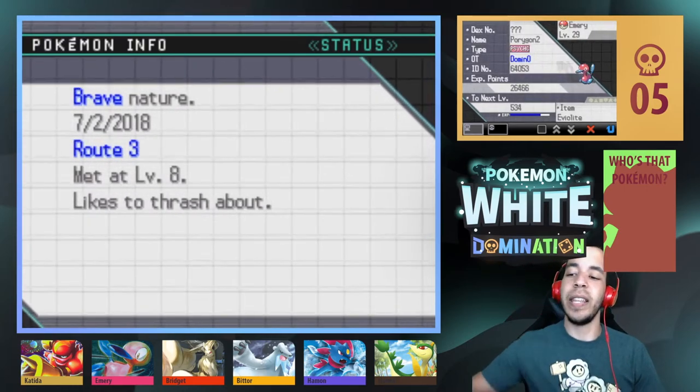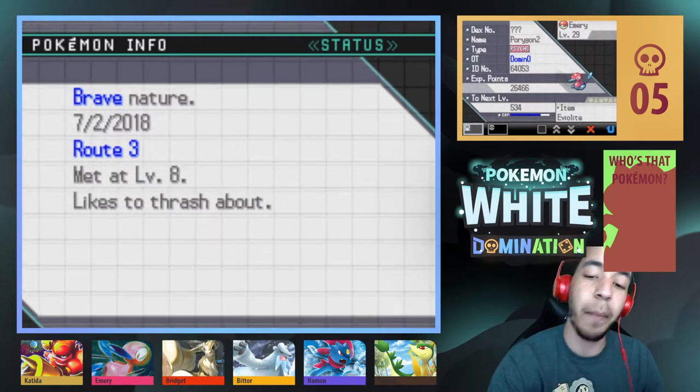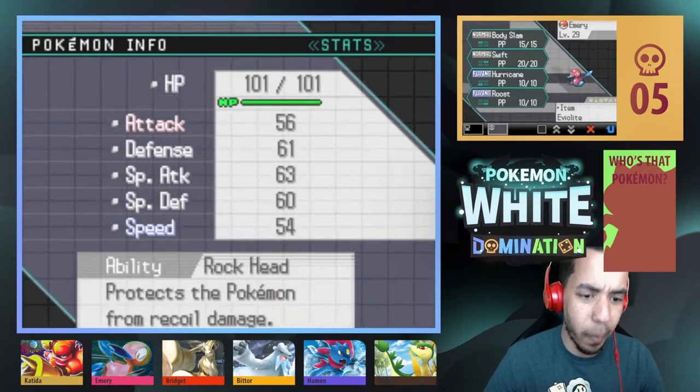Next, we have Emery the Hax, our level 29 Psychic-type Porygon 2, holding the Eevee Alight, Brave Nature, with Body Slam, Swift, Hurricane, and Roost, and the Rock Head ability.